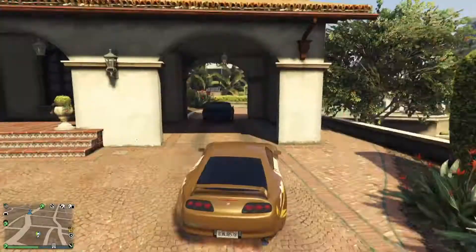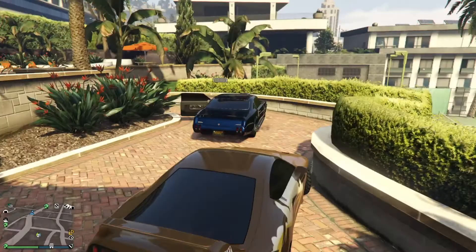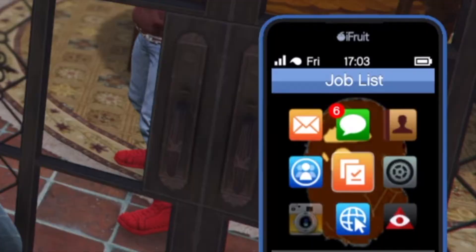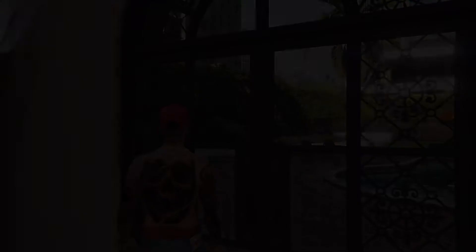Next up we have Michael's house, and his is the easiest one to get into. Just drive up to the back of the house and go to the back door. When you get to the door, just lean against it, open up your phone, go to job list, and join a random job from an NPC. And then quit as soon as you join the job, and you'll spawn inside of Michael's house.